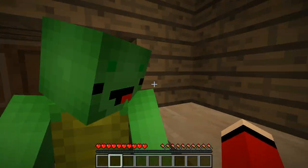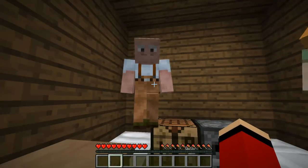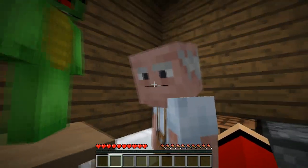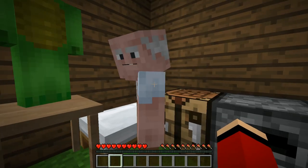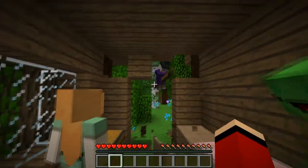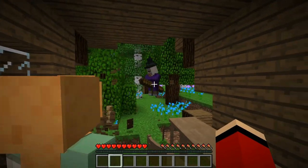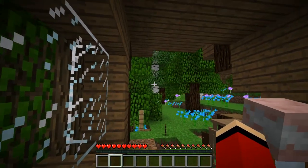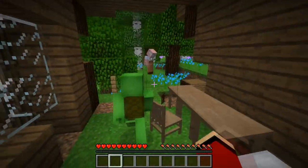Seriously? Check it out! Now we'll make a pitfall trap. A pitfall trap? We're gonna be using these eggs. But for now, we just need to dig a big hole in the ground. That's awesome! It works! Sweet! It's working! Not for these two. Nice job! Now it's finally working.